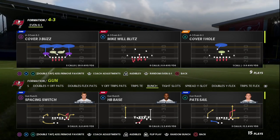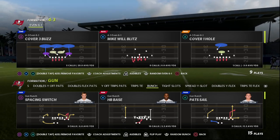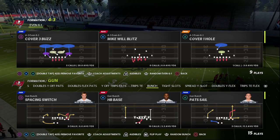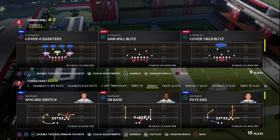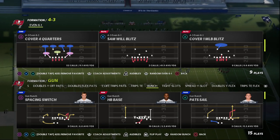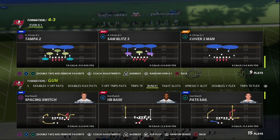If you want to get my full 4-3 Even 6-1 defensive ebook, you can get my full defense by joining our Patreon — there'll be a link in the description below. For just $10 you'll get access to all of my Madden 22 and Madden 23 offensive and defensive ebooks as long as you're a member.